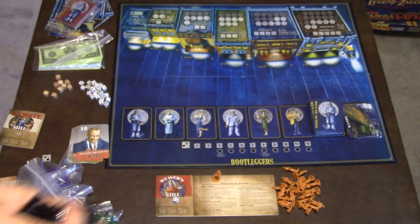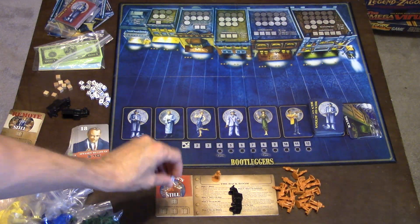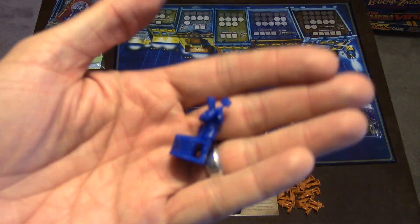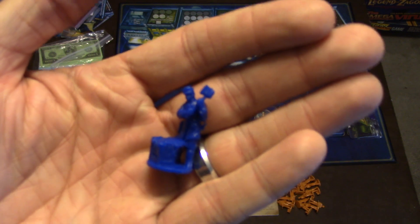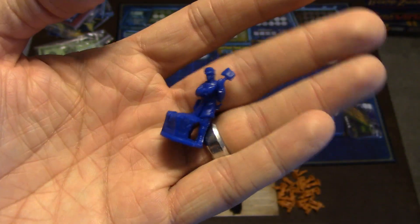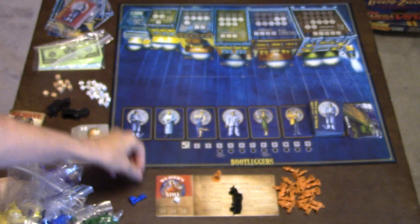You start with a small truck and one die in your steel, and of course you can get improvements to get more. There's also a copper figure — don't put this in the blue bag. The person who sold this to me put it in the blue bag and I thought I was missing it for the longest. That's the copper figure and he's going to come into play later in the game.